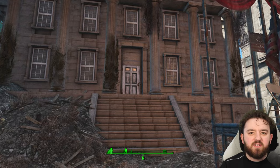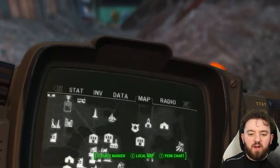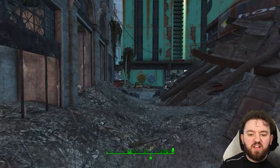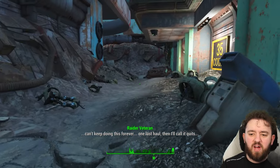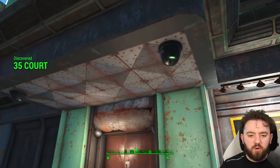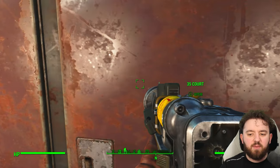If you want a complete set of X-01 power armor and you're level 35 or higher, head straight on over to the Custom House Tower. From here we'll head west. Do be aware that this suit comes with a fairly difficult boss battle, although if you're fast enough I suppose you could get past them all. 35 Court is where you want to go, and these laser turrets are just the beginning. Take care of them and enter the building.